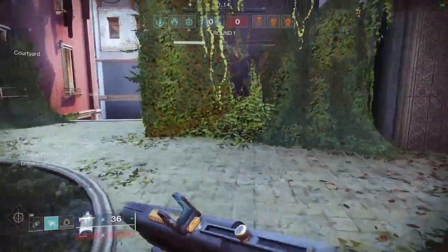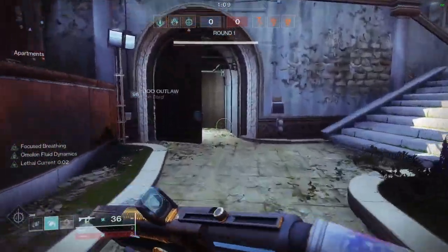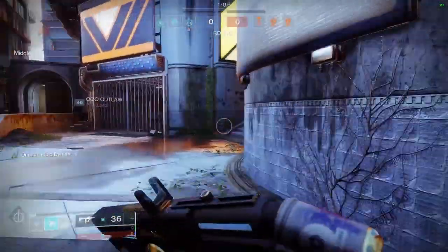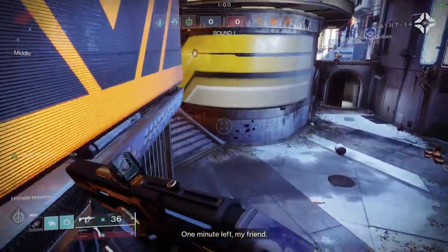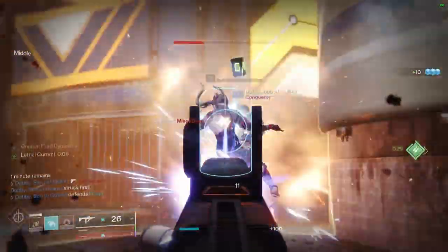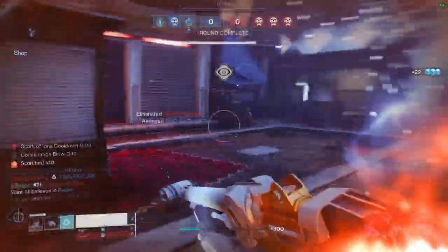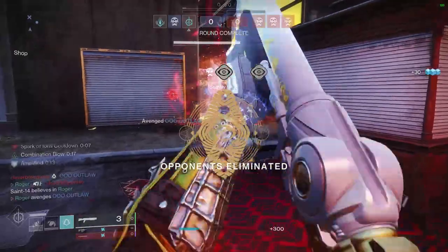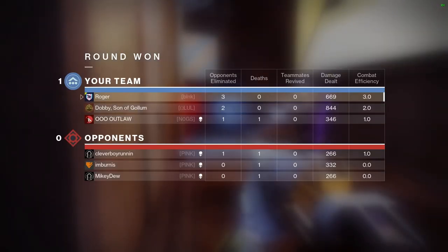Gonna have to use my dodge here — it's okay though, because it's gonna come back so fast because we have Focused Breathing. Look how quick that's just flying up. I want to see if I can help my teammate here. There we go, last guy's right in here. Look at that lunge distance when you have Lethal Current on. For some reason my first punch didn't quite connect — maybe a Titan shield in the way — but the second punch just flew across the map and smacked him.